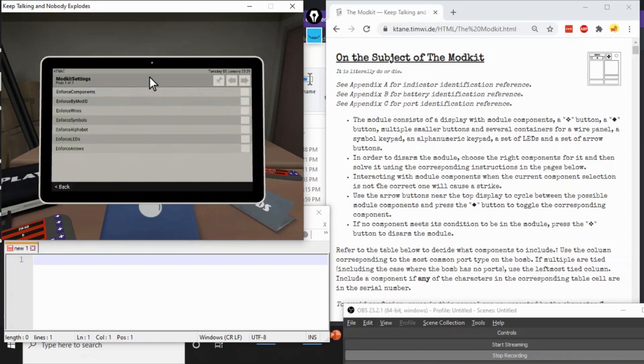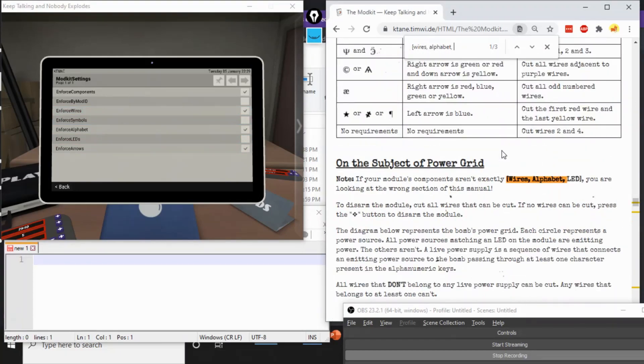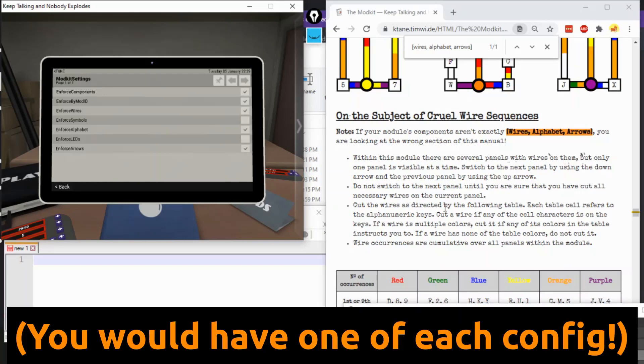If you have none of these checkboxes enabled, it will simply give you the module as intended — it will determine the configuration based on the edgework. However, if you check off Enforce Components, it will stick you with the components you select from these five checkboxes. So for example, if we wanted to practice cruel wire sequences with wires, alphabet, and arrows, we could hit Enforce Components and then the following three boxes. One other setting: if you wanted to go by Enforce Mod ID with the top two checkboxes both enabled, it will step through the 32 possible — 2 to the 5th — configurations. Try running 32 Modkits on a bomb with these two settings enabled, or maybe it might make a good mission bomb sometime.